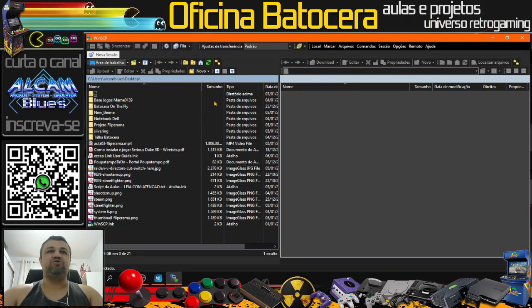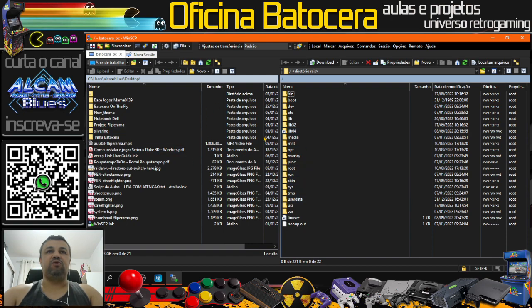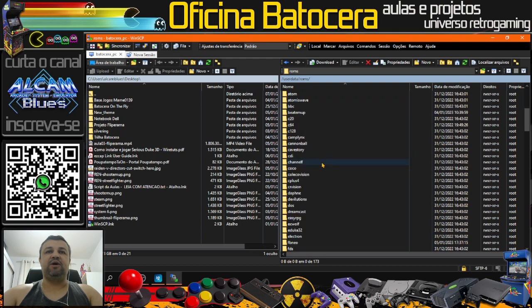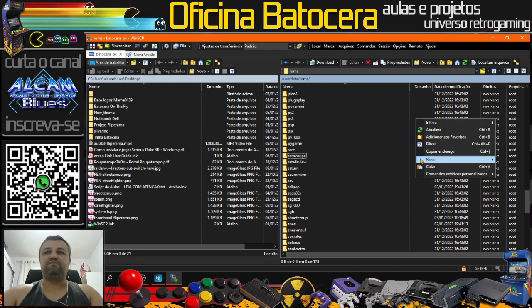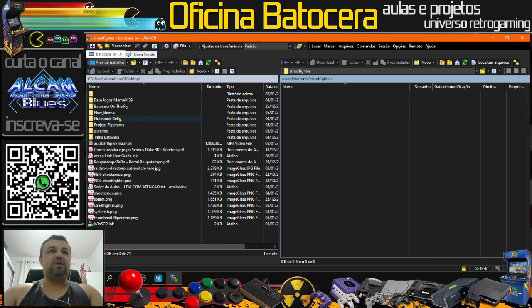Agora vamos logar lá na nossa Multijogos, pedir pra abrir uma nova sessão e fazer o login. Estou usando o Wi-Fi aqui, mas vocês tentem usar via cabeado. Fizemos o login na Multijogos. Vamos em User Data, vamos em ROMs. A pastinha de Street Fighter não está presente aqui — ela não foi criada. Então a primeira coisa que a gente vai fazer é criar essa pasta: botão direito, nova pasta ou diretório. Escreve 'streetfighter' tudo minúsculo tudo junto. A pastinha está lá.